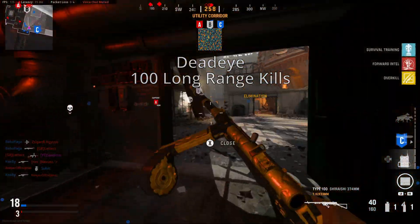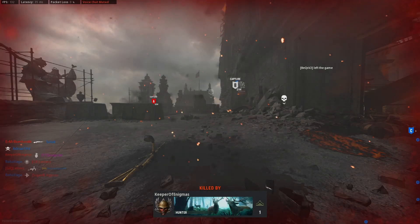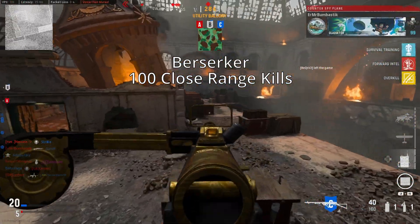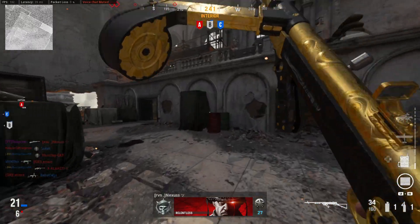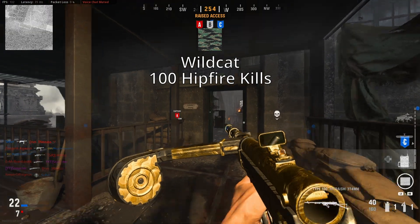Next up is Dead Eye, which requires you to get 100 long range kills. I wouldn't recommend focusing on this to start with, as there is an attachment challenge later that also requires long shots — so just skip over it and carry on leveling up the gun. Moving on, Berserker requires you to get 100 close range kills. Since you're using an SMG, most of your kills are going to be close range anyway, so it's really not worth spending much time on.